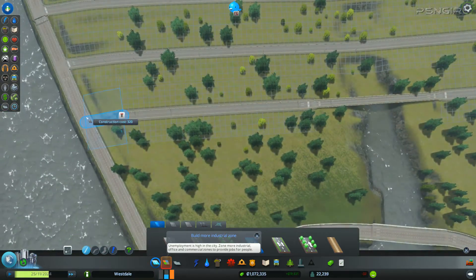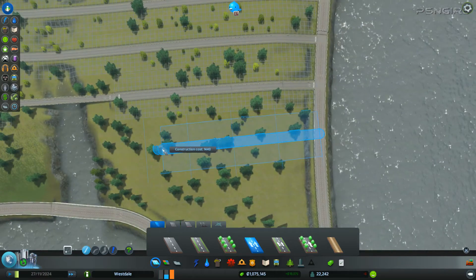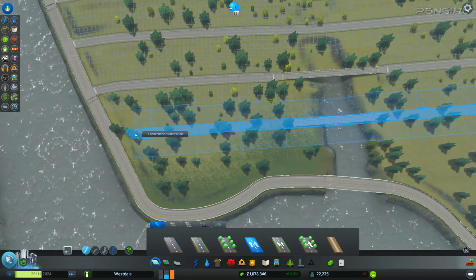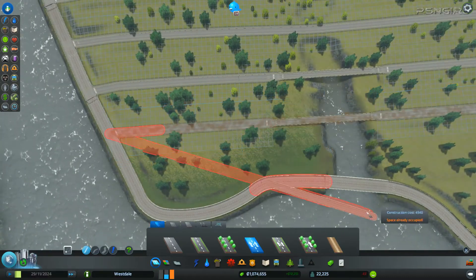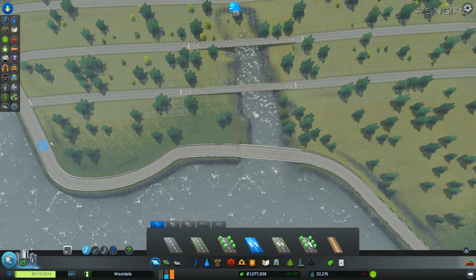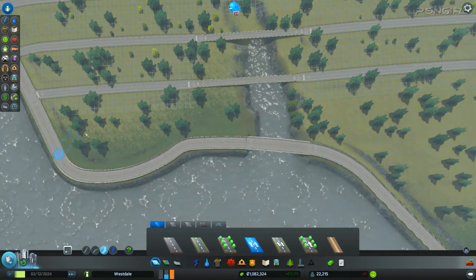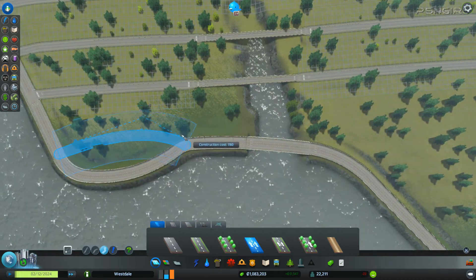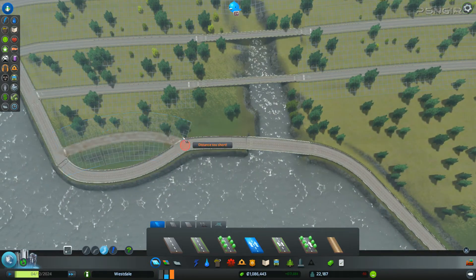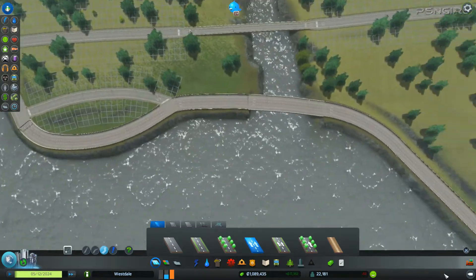I've got a nice bridge right in the middle of it — wonderful. Another bridge. I could do something like an arc, maybe. Do it like that. There's so much wasted space up there though. Yeah, that should be fine. A little bit of a sharp turn, but whatever.